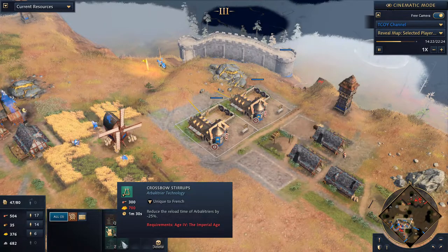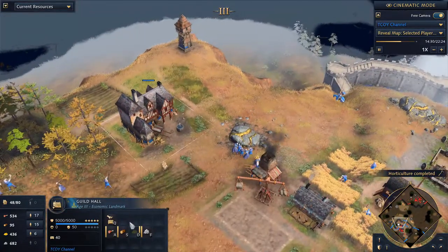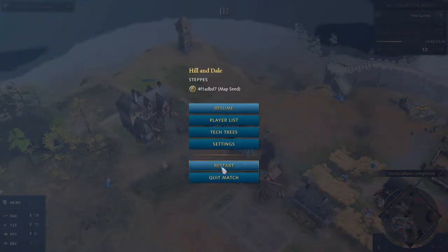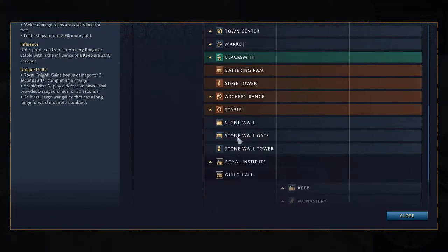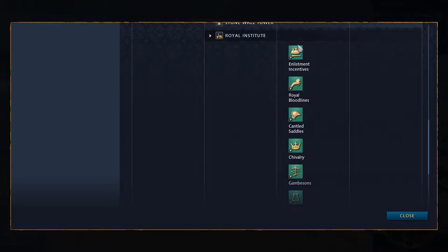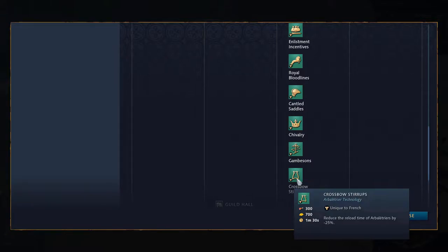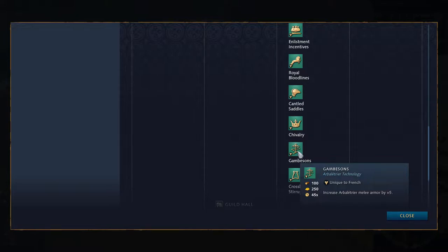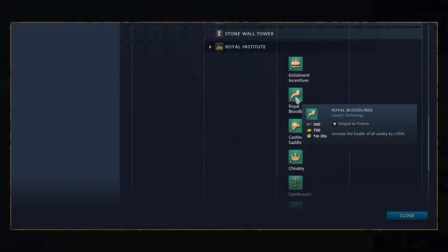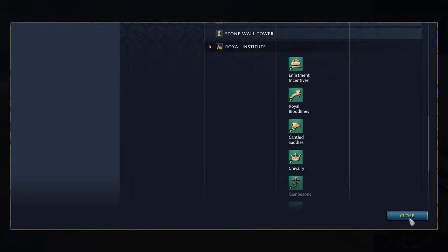I didn't even use the Guild Hall in this game, but remember — if you're going into a late game and expecting a fight — your second age landmark is the Royal Institute, and this gives you specific Castle Age upgrades applicable to the Imperial Age. For argument's sake, Crossbow Stirrups — an Imperial Age upgrade — you can already get at Castle Age, plus the Gambesons, and even Royal Bloodlines for your cavalry. Choose upgrades wisely.